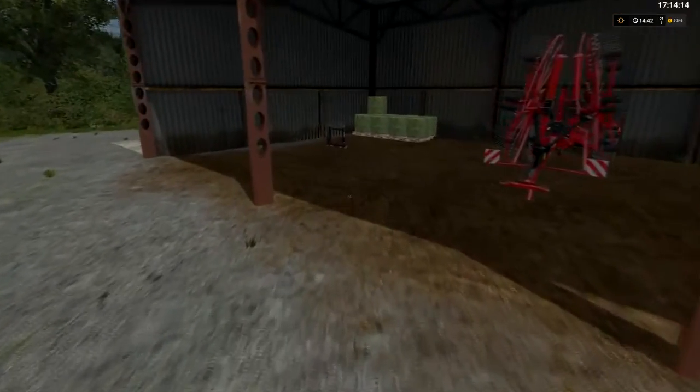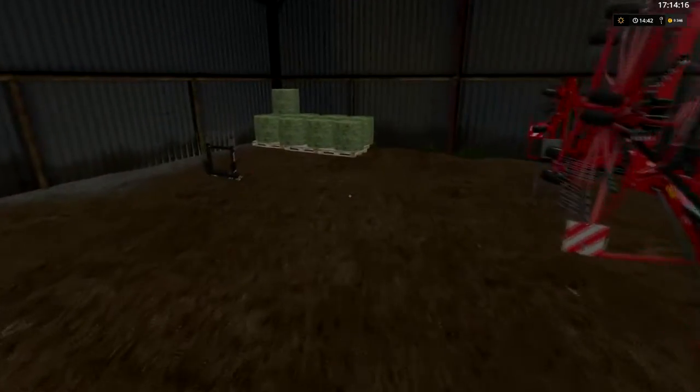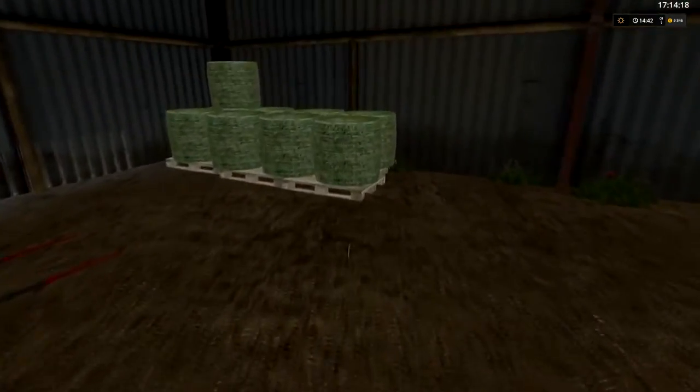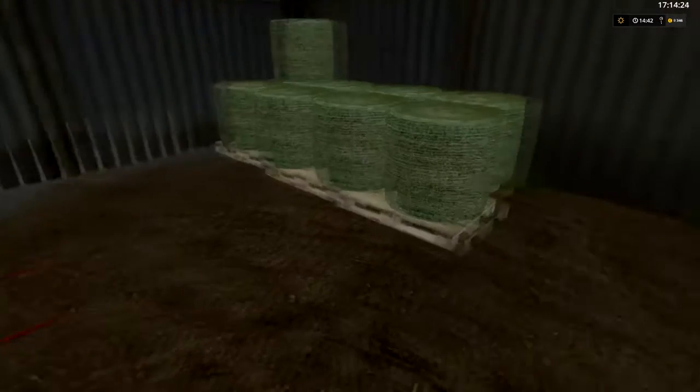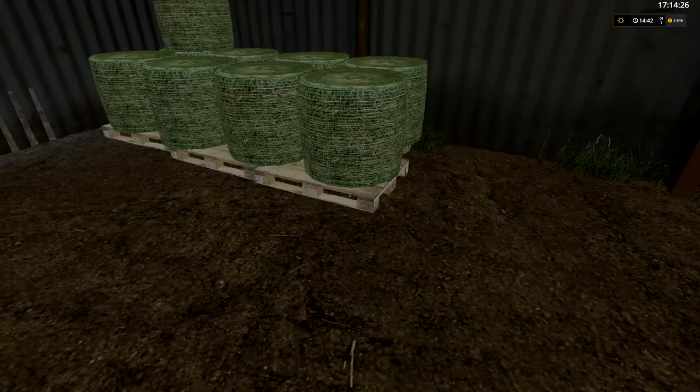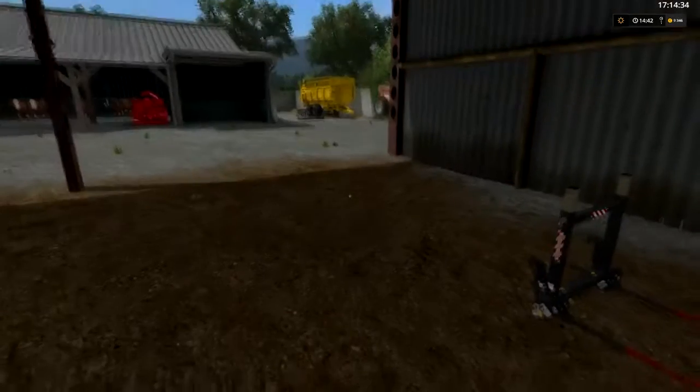J'ai commencé à faire du foin. Je voulais vous montrer en vidéo, mais c'est hyper galère à poser sur les palettes. Donc je vais faire d'autres, on continuera, on mettra d'autres palettes. Pourquoi les palettes ? Parce que je trouve ça plus réaliste — chez moi, tout ce qui est sur terre battue, on met les palettes sous les bottes pour qu'elles ne moisissent pas.